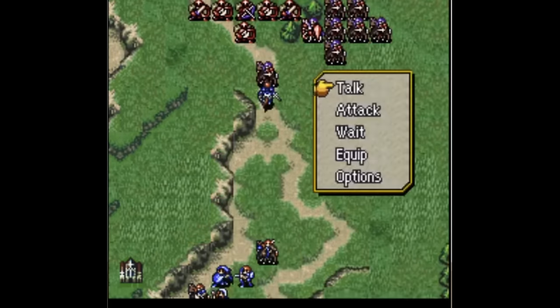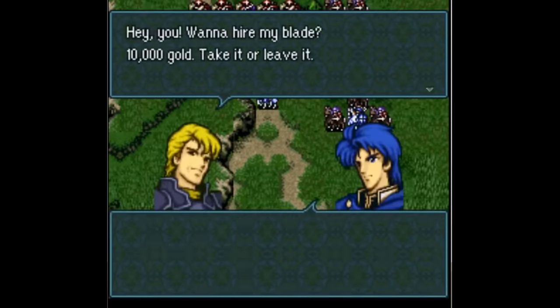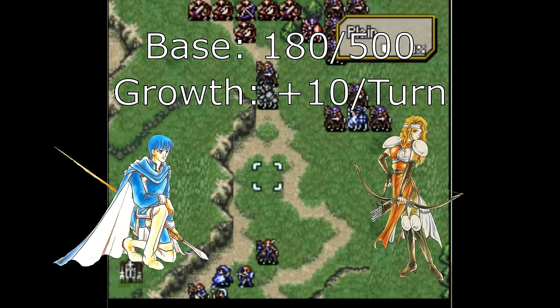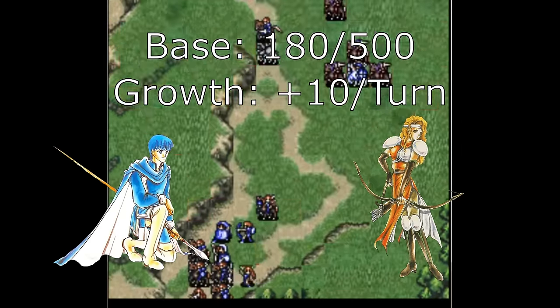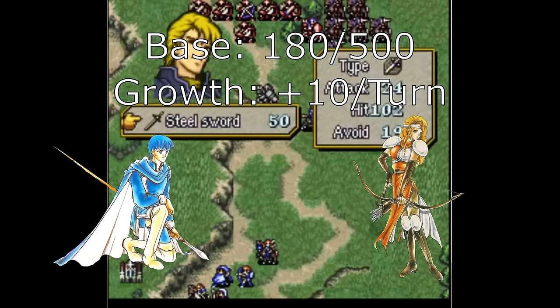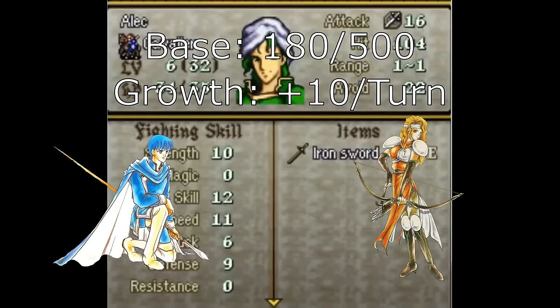Units can gain love points in a few ways. First, each pairing starts with a certain amount — Finn and Brigid start with 180, while Noish and Ira start with 0. Units also have a love growth rate, allowing a pairing's love points to grow every turn they exist on the same map, plus a little more if they end their turn next to each other. Finn has a massive plus 10 per turn love growth with Brigid, and only a plus 2 with Ira, for example.